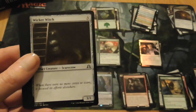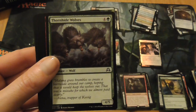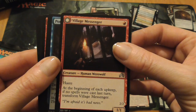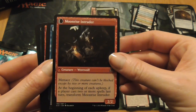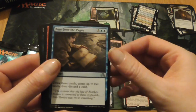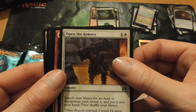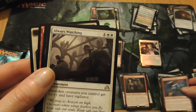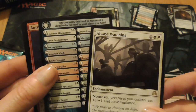Rancid Rats, Wicker Witch, Fiery Temper, Thornhide Wolves. Village Messenger, who turns into Moonrise Intruder — cool. Pour Over the Pages — that's Jace doing his investigations. Open the Armory, Ravenous Bloodseeker. Always Watching — this is another piece of artwork that I just love.